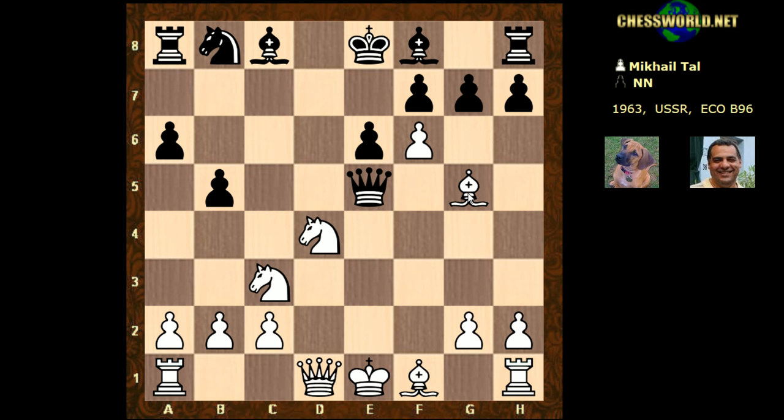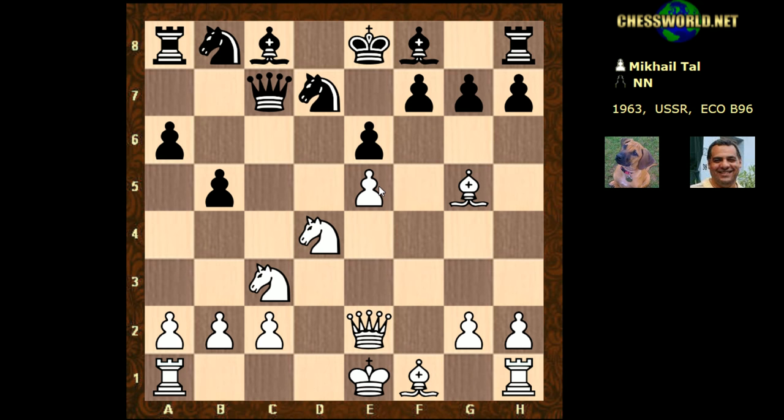In this game, Mikhail Tal plays Queen e2, preserving his dark-square bishop. We see Nfd7, and now with pressure on e5 — the e5 pawn is left to be taken — white just castles queenside. There's classic coordination here of attacking pieces. This would be a very poisonous pawn to take in this position. Black actually played Bishop b7.